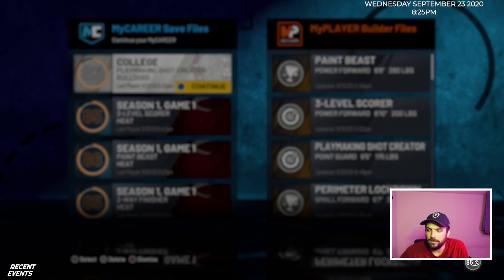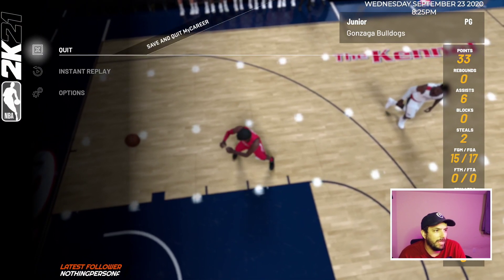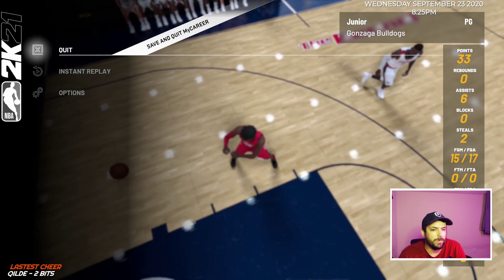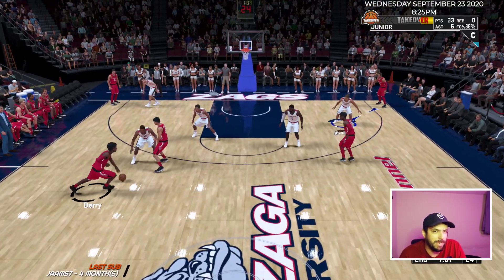Basically what you're gonna do to get this glitch working: get to college. Just ball out, do everything you can, get as many points as possible. After that, get down to about a minute left, hit Start and save and quit My Career. Then reload in and it's gonna put you right back into that spot with a minute left.